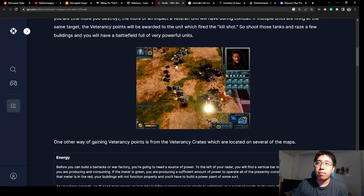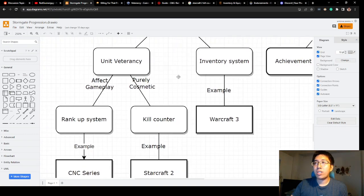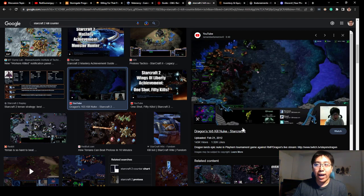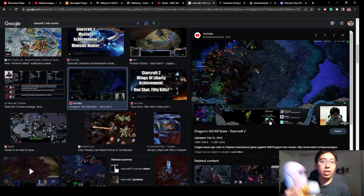You can see some stats on screen — some tanks have stars and bars, and those tanks are fundamentally stronger than others. Frost Giant's concern with this is the idea of snowballing, which could lead to more boring games. The other option they mention is a purely cosmetic veterancy system. A good example is StarCraft 2, where units rank up as they get kills but do not become more powerful — purely cosmetic.